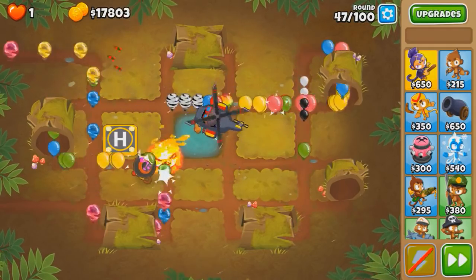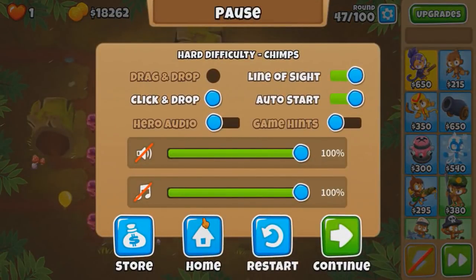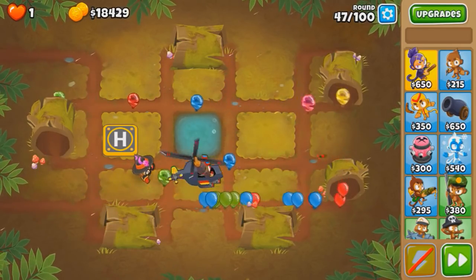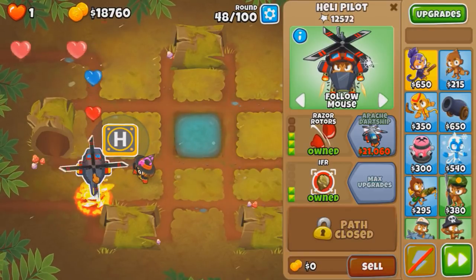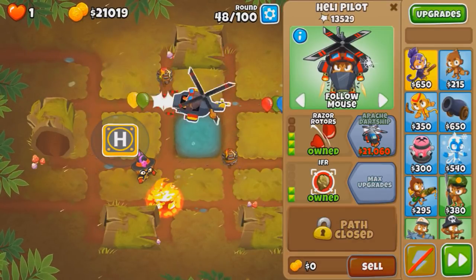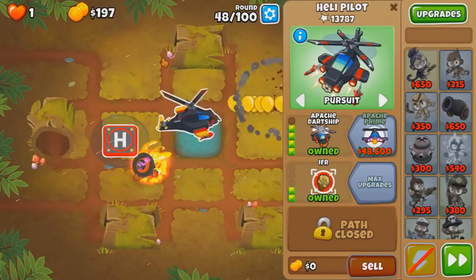There's a lot of Bloons, so I'm not sure. Just gotta keep hoping for good placements - right now it's doing exactly what I hoped. 50-50 chance it goes on the bottom path but we did not get it that time. This time we got really good RNG and that's gonna be round 47. Now we're $3,000 short. After this round we can afford it, assuming we beat it. This round has a lot of rainbows. Round 21,060 - Apache dart ship on pursuit. AFK time, I'll see you guys when we need to do something.